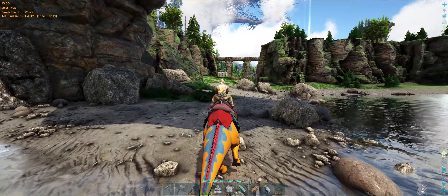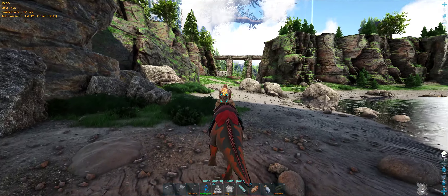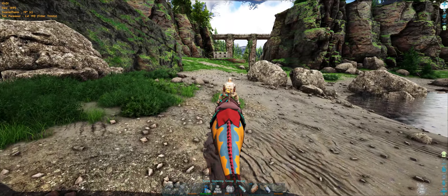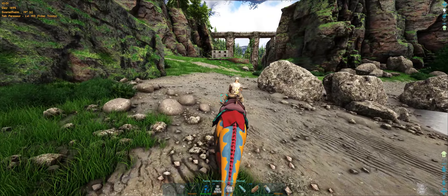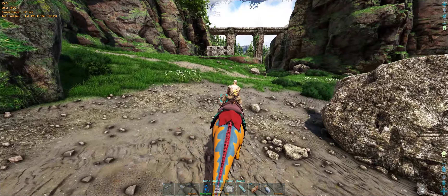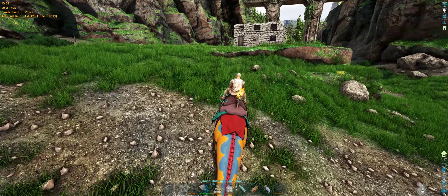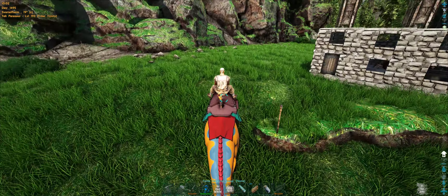Lots of safe areas and there's my base over there — that little stone shack on the hill. I've managed to tame a Wrex, you'll see it in my hot bar there. But I can't make the saddle yet so there's no point having it out. I do use it for base protection sometimes though. There's a Trudon spawn near here, sometimes raptors too.